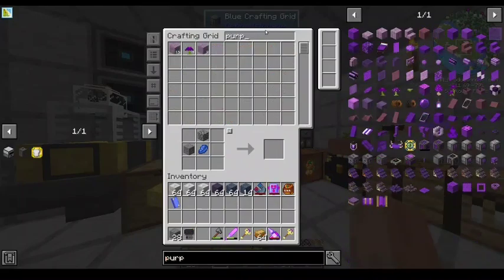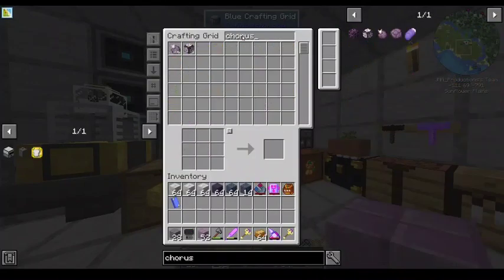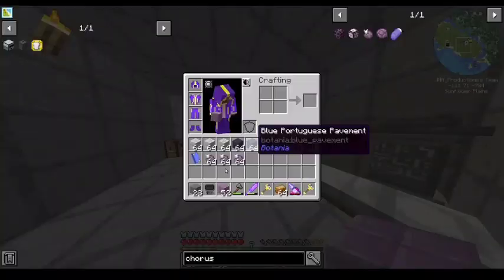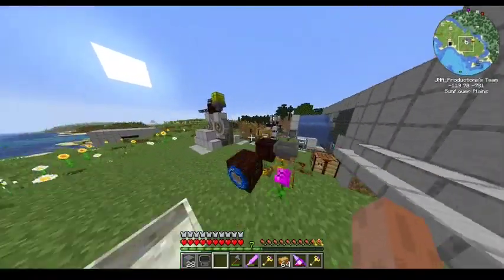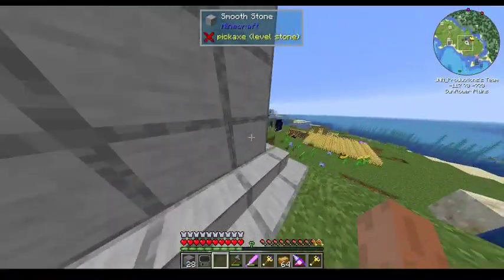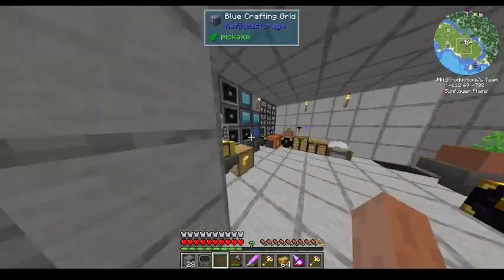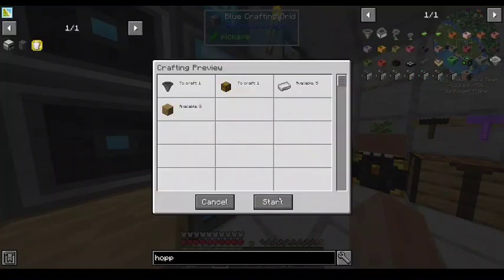Let me get a bunch of purpur blocks. Oh, I need more popped chorus fruit for that. If you have a way to farm chorus fruit — I've got chorus flowers. I can put them in a botany pot, basically infinite purpur. Yeah, it'll be slow, but I'll just set up a botany pot real quick. Because if you're going to use that as flooring, you'll need quite a lot of it. I think that would work pretty well as flooring.